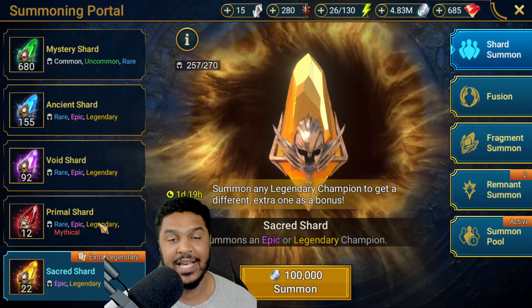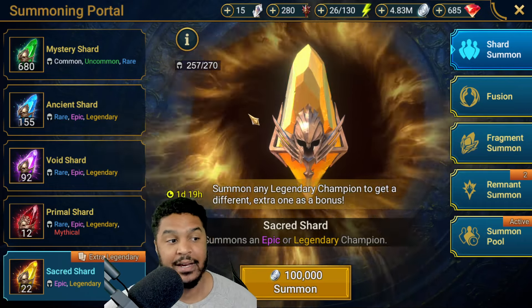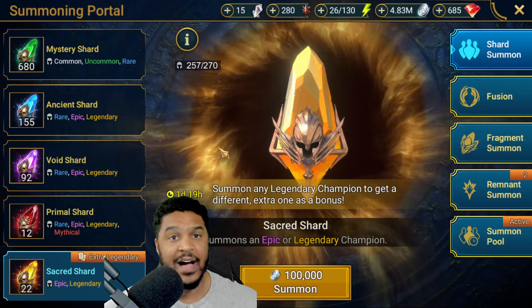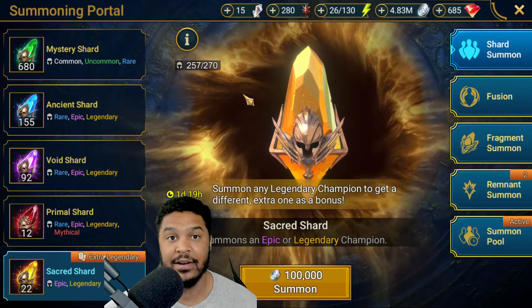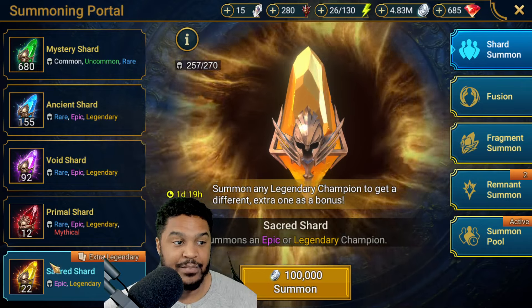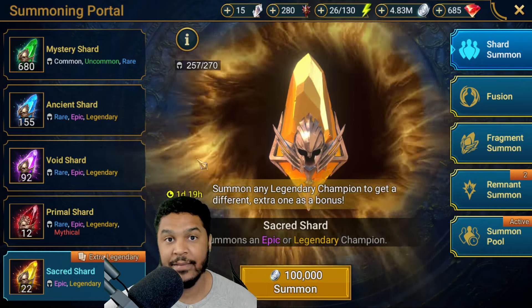We could get lucky and pull 1 and get a Legendary — that would be the best odds ever. But likely that won't happen. Also keep in mind that if there's a Titans event or a Path event with a Legendary Champion and a 5-star Soul requiring you to pull Sacreds, then I would miss out on that. This could be a big gamble, or a big win if I get like a Harima. Right now I'm looking for Harima or Kaimar, and other really strong champs. Wish me luck.